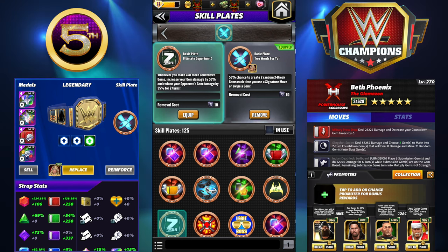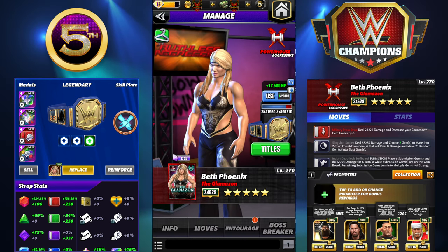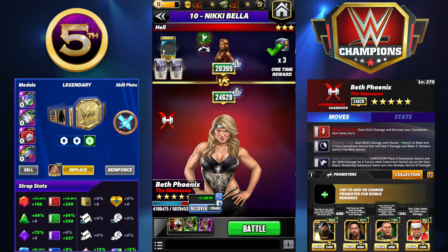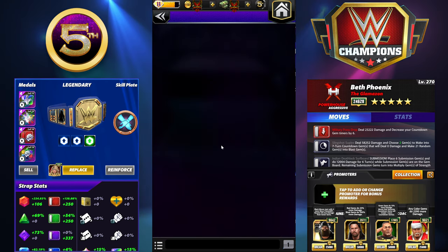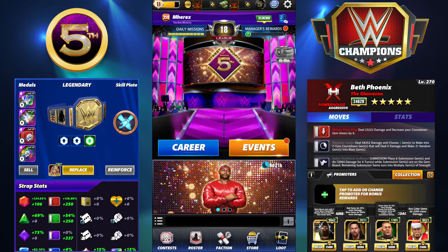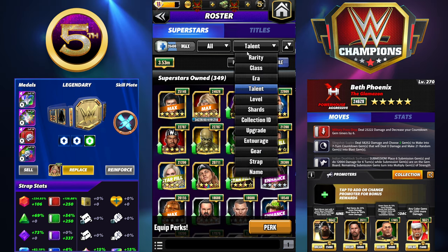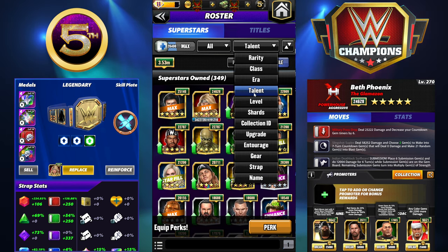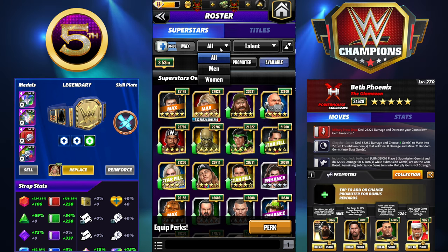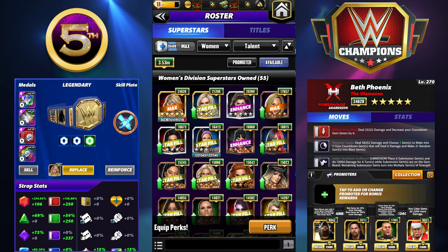Anyway guys, that is Beth Phoenix, the Glamazon. Like I said, it's been a while since I've done one of these. Hopefully you enjoy it and hopefully it makes your decision easier if you're lacking one of those super good female powerhouses, because she is really solid with a lot of potential. I cannot for the life of me remember that third powerhouse for females and it's driving me crazy — oh yeah, Zombie Ripley, because I'm building her. I don't know how I forgot about that.